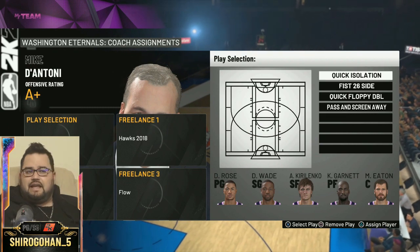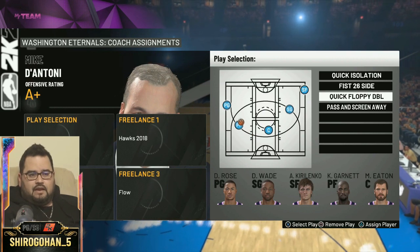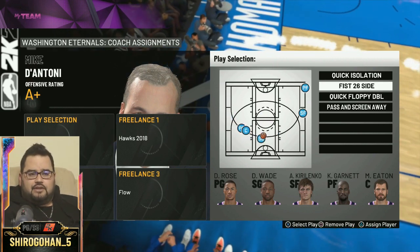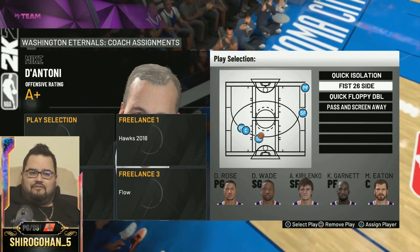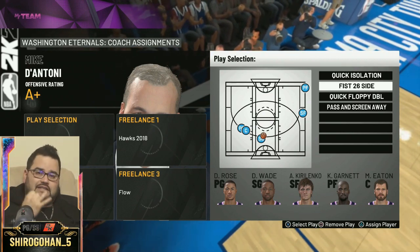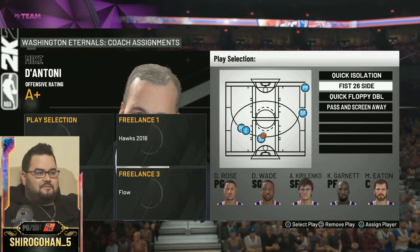If you want to assign any of these to a specific player you can, but I usually don't even need to do that. Especially when you have a point guard and a shooting guard like Derrick Rose — they're gonna be extremely fast. That's all you really need: an extremely fast backcourt with speed and ball handling. So let's go ahead and get started.